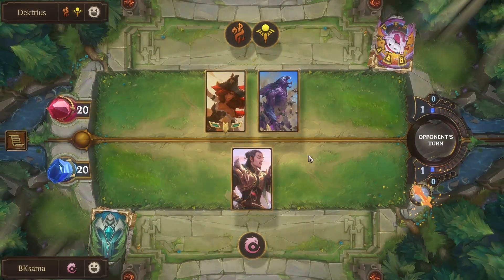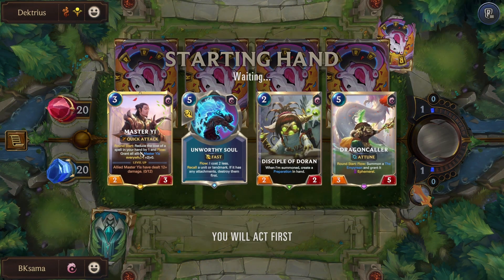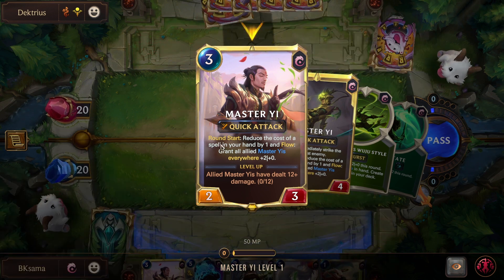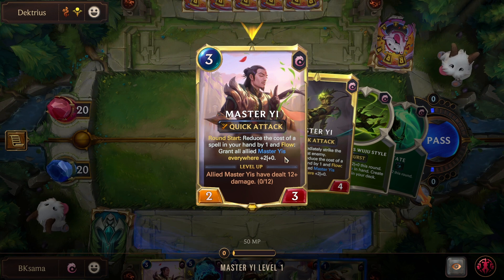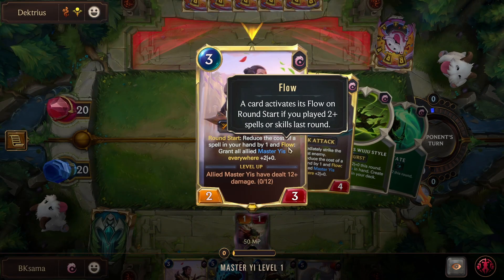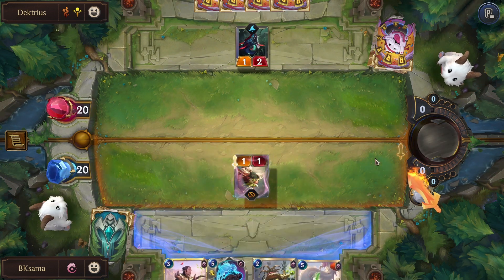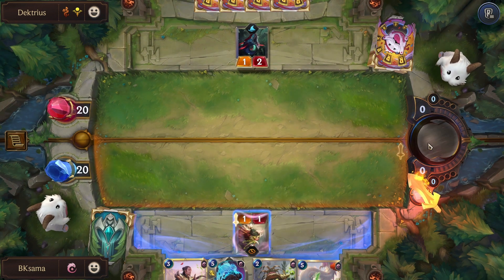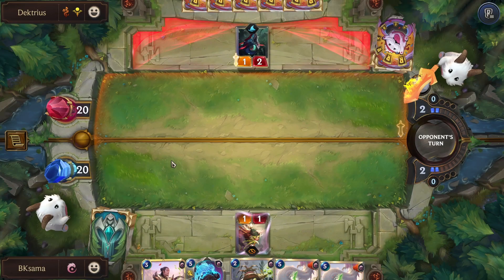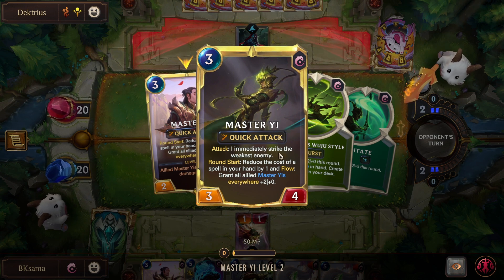Hey guys, welcome back to another game of Legends of Runeterra. This time we are playing a Master Yi only deck. Master Yi reduces the cost of a spell in your hand by one each round start, and if we have played two spells the last round, grants all allied units plus two attack. Once Master Yi deals 12 damage, he will evolve, and when he attacks he strikes the weakest enemy.